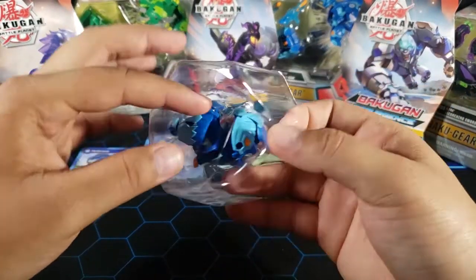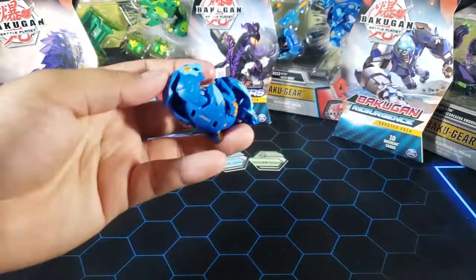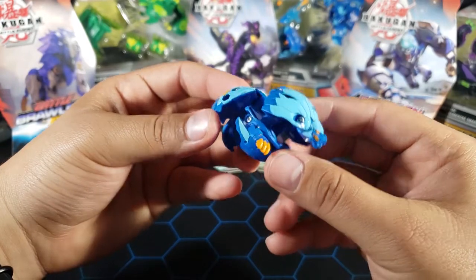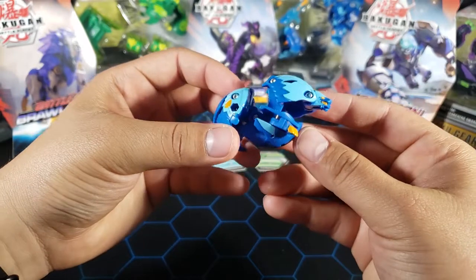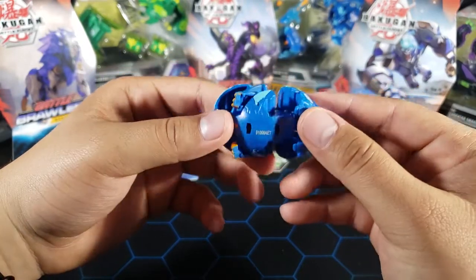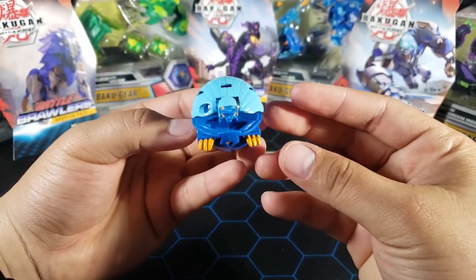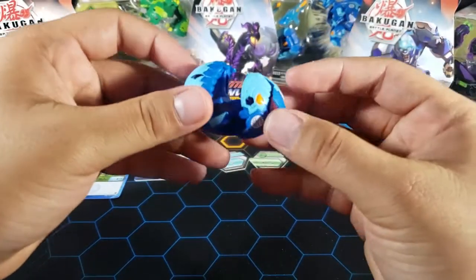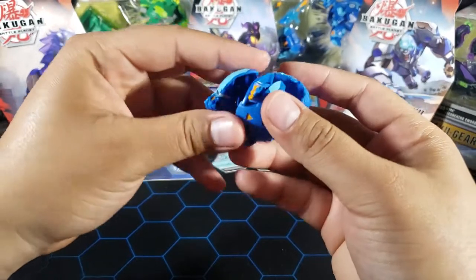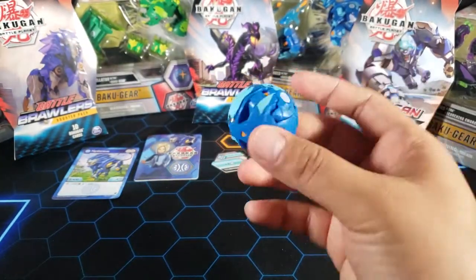Now let's take a look at the Bakugan itself. Here he is — a pretty simple Bakugan but it's so strong. You can see his B power right there: 400. This is a new look for Hyderus; they already had a Hyderus for the first set but decided to make a different mold. He looks pretty cool. I like my Aquos Bakugan no matter what, but this might actually replace my Ramparian on my team because he looks really strong. To close him up, you put the legs in and then close him like that — pretty simple but pretty strong.